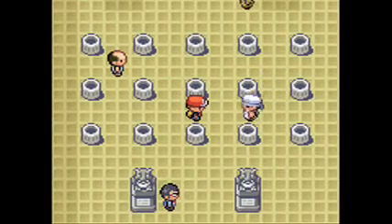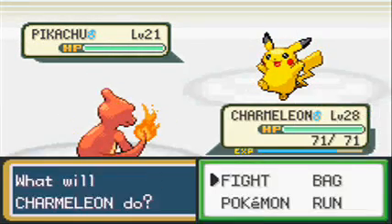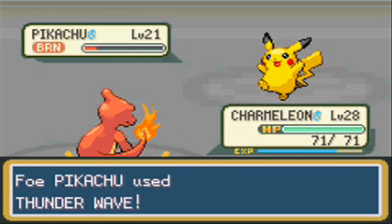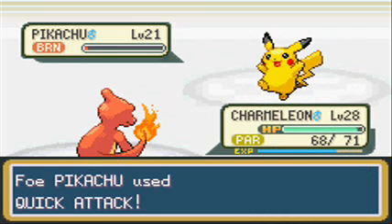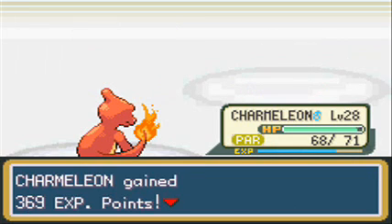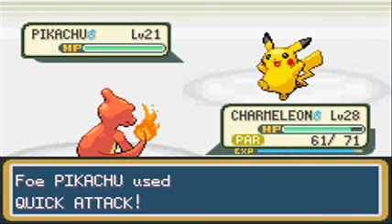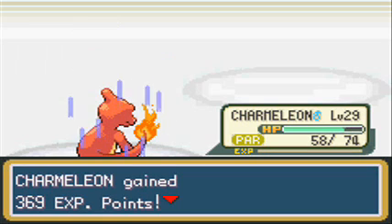I'm going to start off by fighting all the trainer engineers. You have a Pikachu and it's time to go for an Ember - that's probably a two-hit KO. I got a burn! Oh come on, Thunder Wave - that is really really annoying. That burn almost takes out the Pikachu, and Quick Attack does like nothing because of the burn. I got Parahaxed, but it doesn't really matter because that burn takes out Pikachu, which is nice. Out comes another Pikachu, going for Ember again - Quick Attack does like nothing, and I get Parahaxed again.